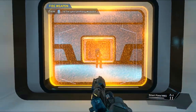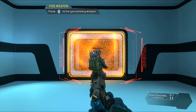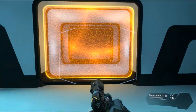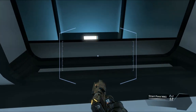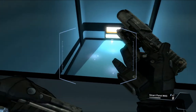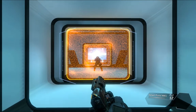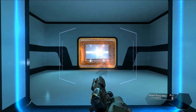Wait for the weapon to finish the lock-on process before pulling the trigger. Target eliminated. The smart pistol can lock on to more than one target — eliminate all of the targets. Targets neutralized. Some enemies, especially pilots, require multiple locks to kill with one trigger pull. Kill the pilot with your smart pistol. Target down.